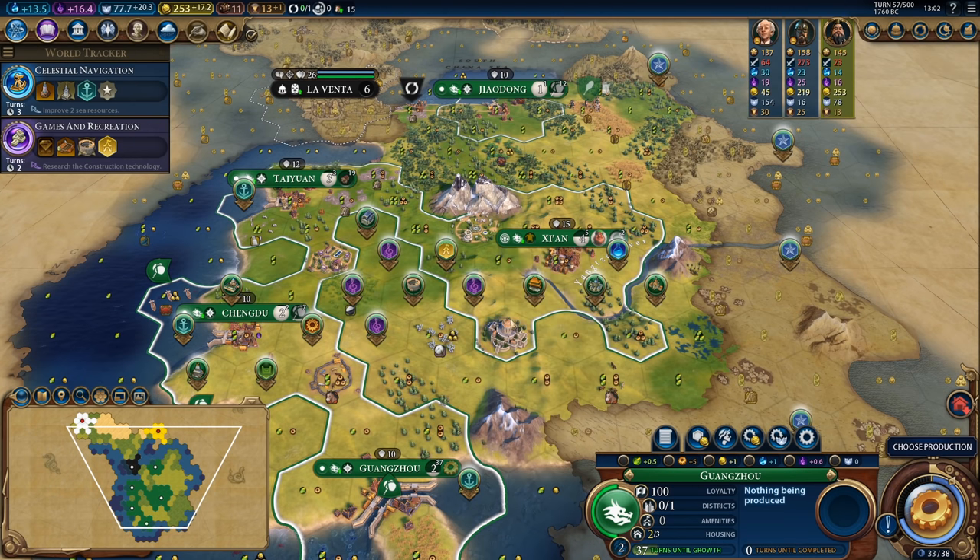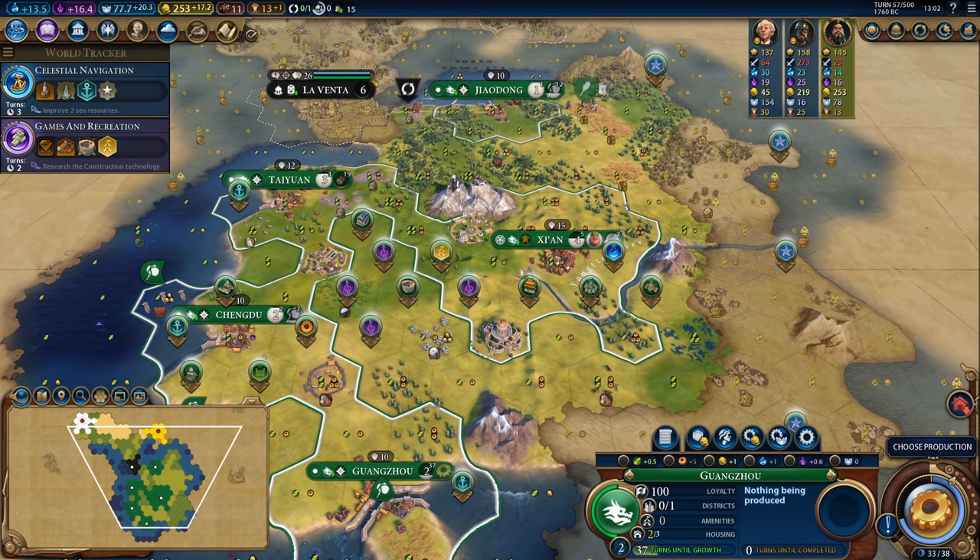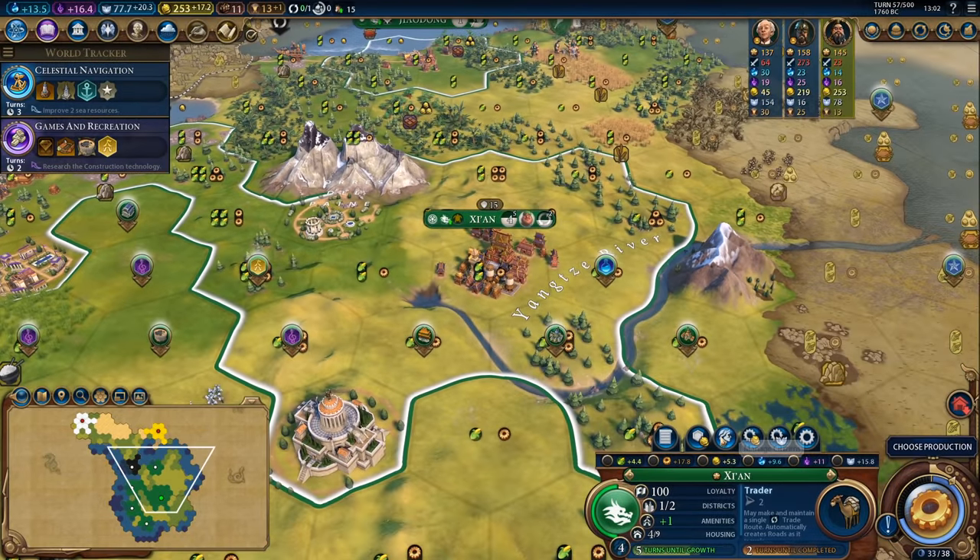Hey spuddies, Potato McWhiskey here and welcome to Let's Play Civilization 6 as China with the Torres del Paine Star.